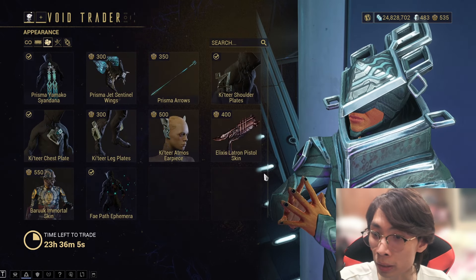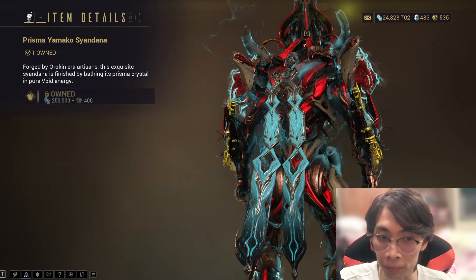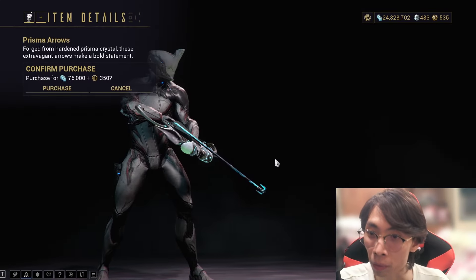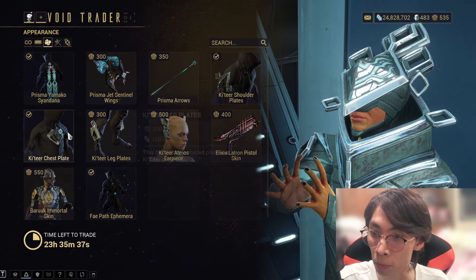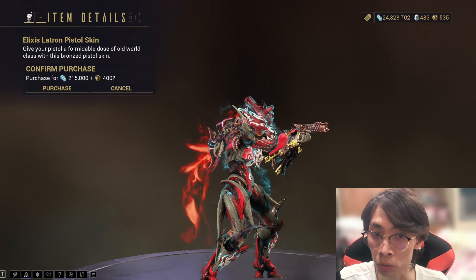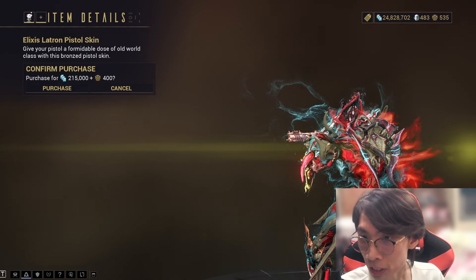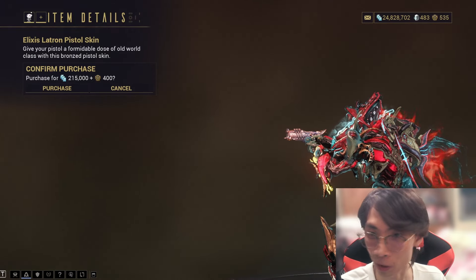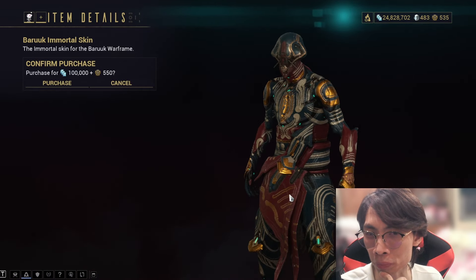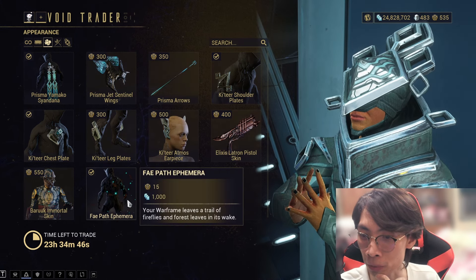For appearance: I'm not usually a fan of the appearance items here, but you have Prisma Yamato Syandana, Prisma Jet Sentinel Wings for your Sentinels, and Prisma Arrows. There are also the Kithia shoulder plates, shade plates, leg plates, and Kithia earpiece. The Exilus Leighton Pistol skin is a pistol skin modeled after the Leighton — don't be confused, it's just a pistol skin. And there are Baruuk Immortal skins and the Fae Path Ephemera.